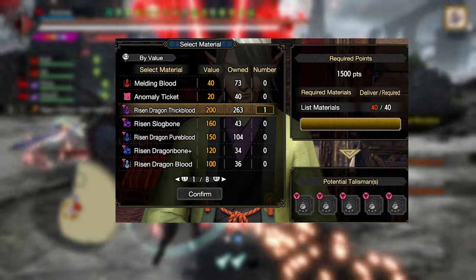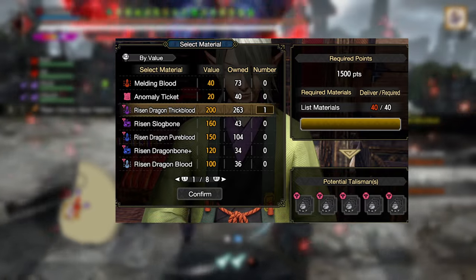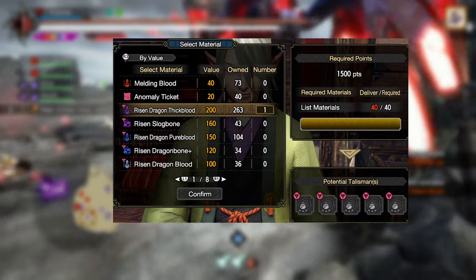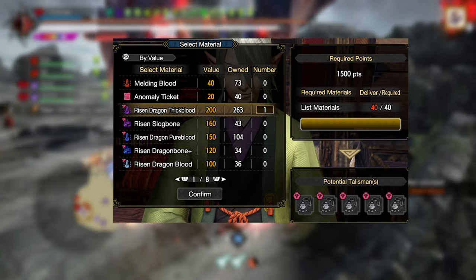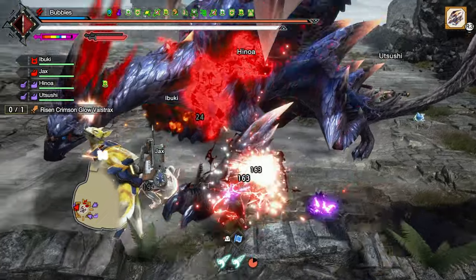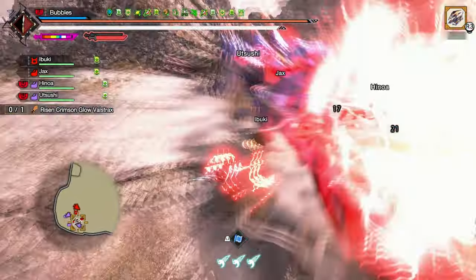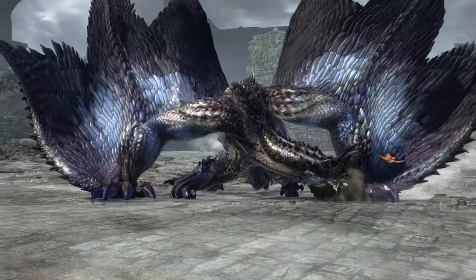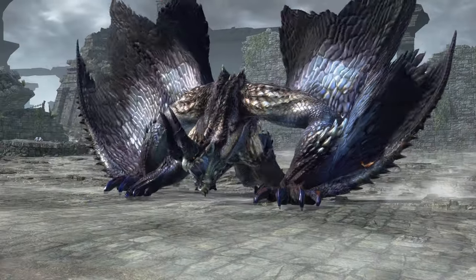The best curio material we can aim for is the risen dragon thick blood, as this will immediately give us enough points to get one set of the 10 total talismans to meld. Unfortunately, this is not purchasable and only drops from two monsters at level 241 and above: risen Valstrax and risen Shigaru.